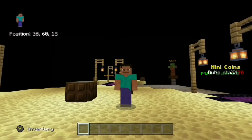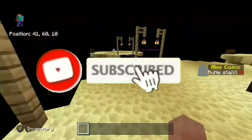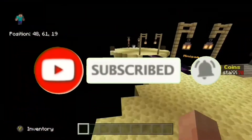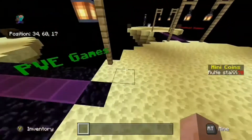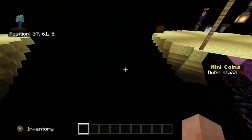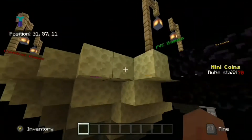Hey guys, today I just want to show you how to do an anti-fly command on your server. I've done it so it only works in adventure and survival — if you're flying in creative it won't work. I'm in creative right now, I'm going to jump down and it won't teleport me back up. This is used for my minigame server.